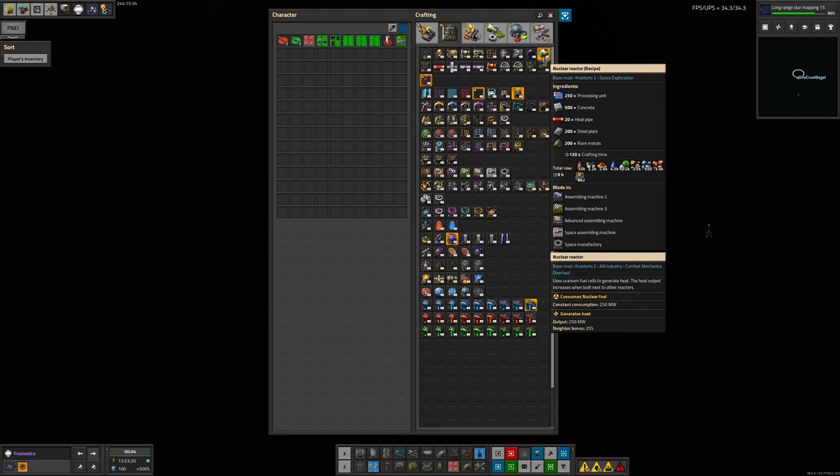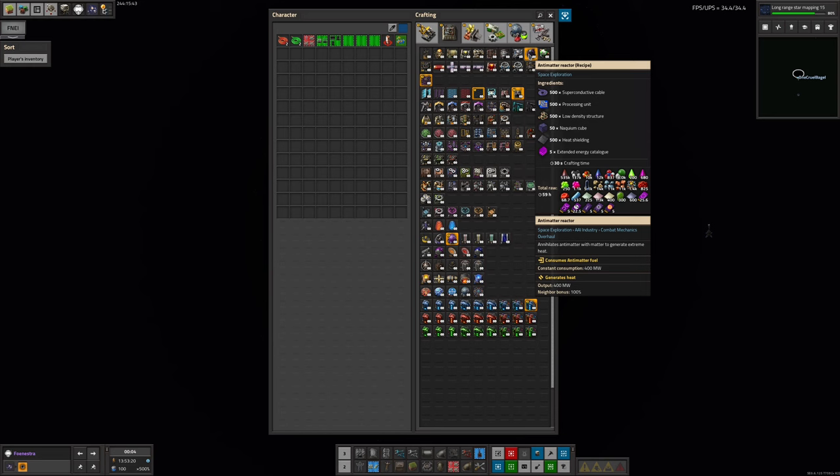Because we need 10 gigawatts, we need about 40 nuclear reactors — maybe 25 to 30 accounting for the small bonuses. Alternatively, we've got the antimatter reactors, which produce 400 megawatts with 100% neighbour bonus. So if we pack them in reasonably well, we should be able to get an extra 200% on each one, so they'll produce 1.2 gigawatts each, which means we'd need less than 10 of them. So that's a possibility — that wouldn't be too ridiculous.